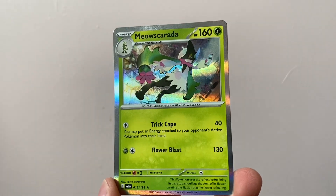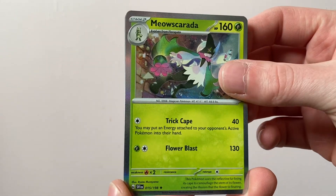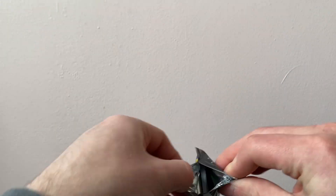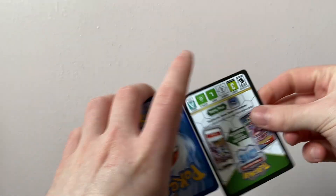We've got a Meowscarada Holo Rare, number 15. Scarlet and Violet is actually a very, very big set — it's not the biggest we've seen, but it's a very big set. There have been smaller sets.